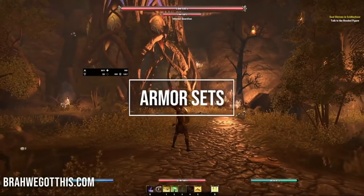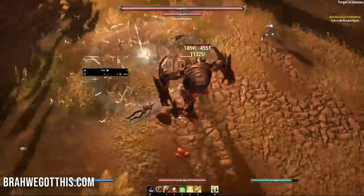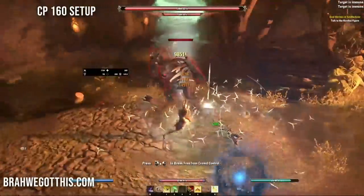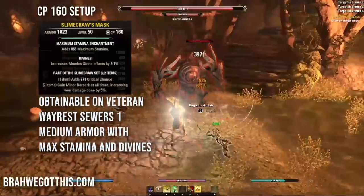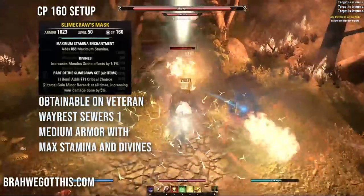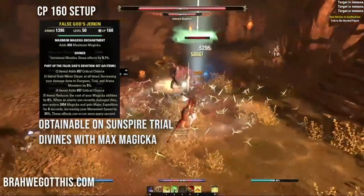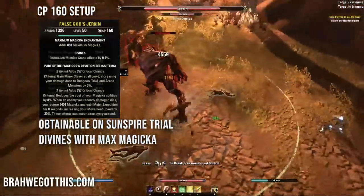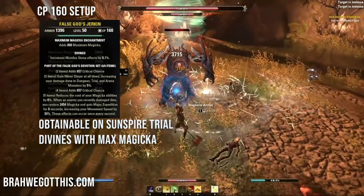Now for armor sets - I'll cover the final build then alternatives and leveling progression. Our monster set is Slime Craw from Wayrest Sewers 1 - easy to obtain. It gives crit chance and Minor Berserk at all times, increasing damage done by 5%. Using medium head and medium shoulders with max stamina and Divines traits. Body pieces are False God's Devotion from the Sunspire trial in Elsweyr.